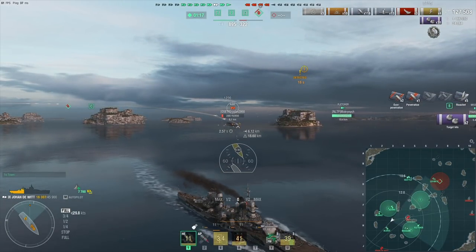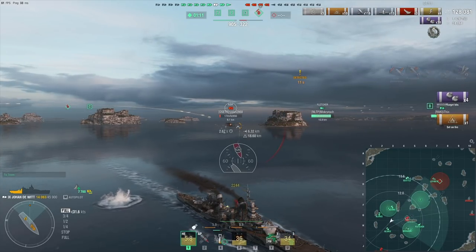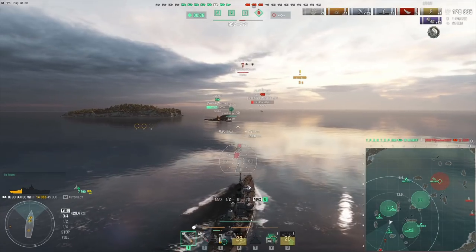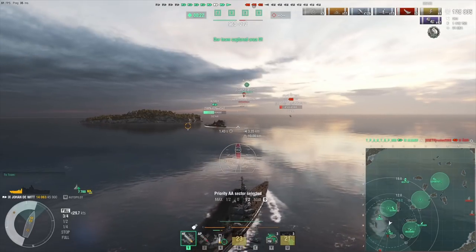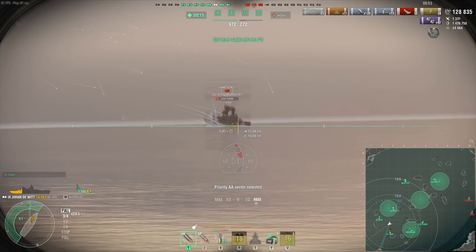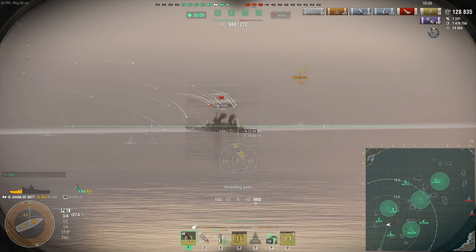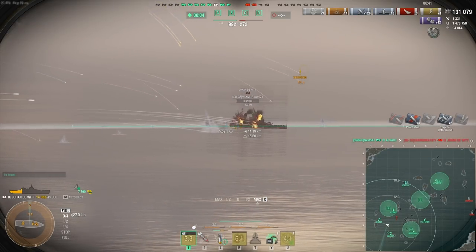I should have used HE. And goodbye Eger. Now we're going to fight the Johan de Witt. An airstrike is coming in — let's try to shoot some planes down, although it'll probably happen after the strike lands. I don't know how to aim on a target on the border like this — I just aimed center mass, should probably be close enough. Oh, come on — 200 HP. Really? Oh well.